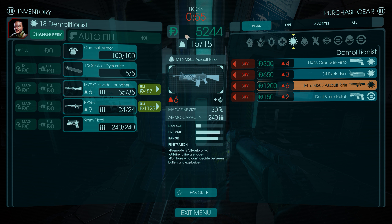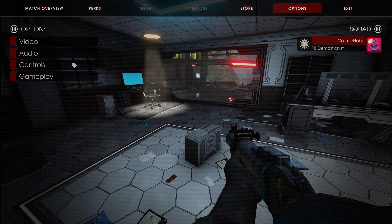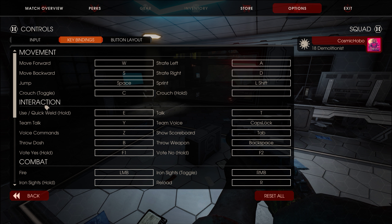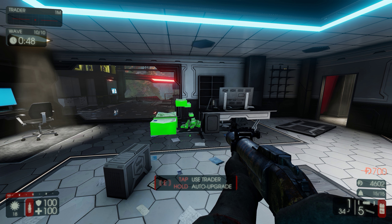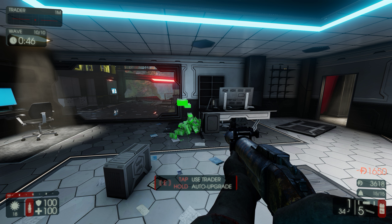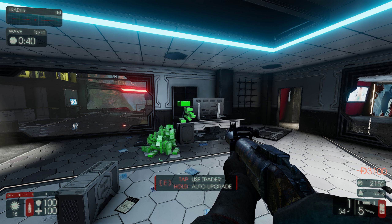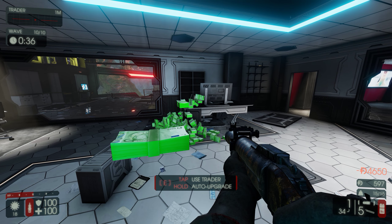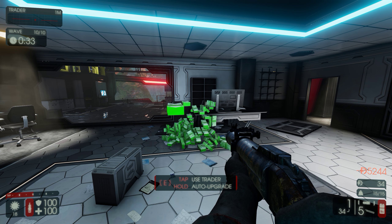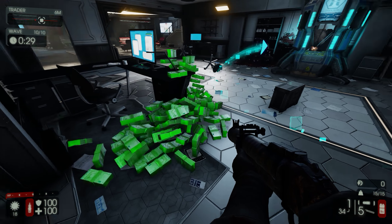I got tons of money. Let's look up the shop real quick — you can probably skip forward about five seconds. Making piles of money for no reason. That's what like five grand of dosh looks like. Enemies on scope.